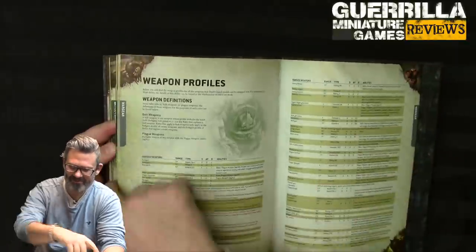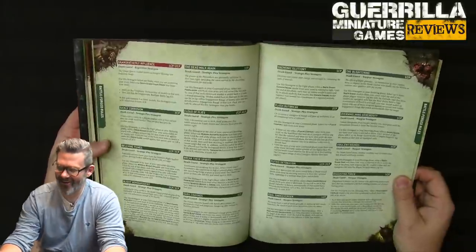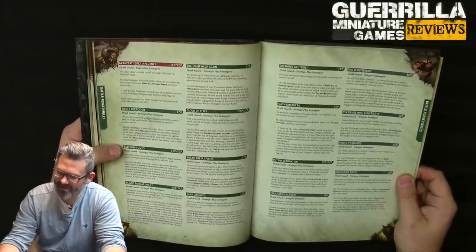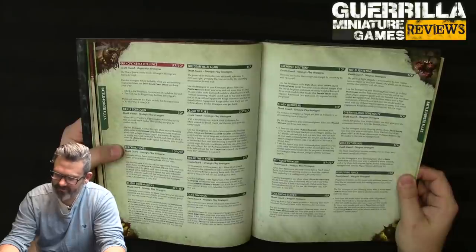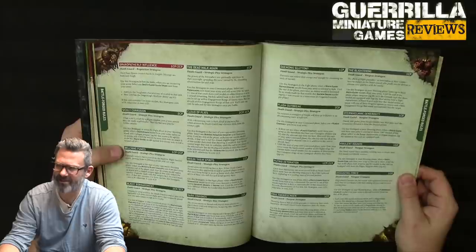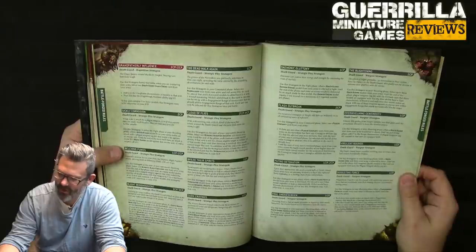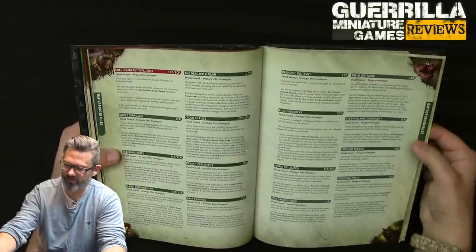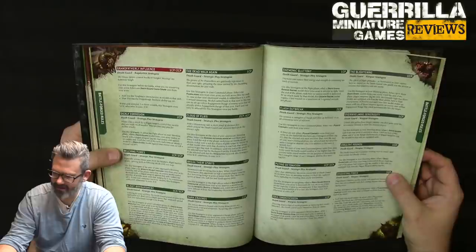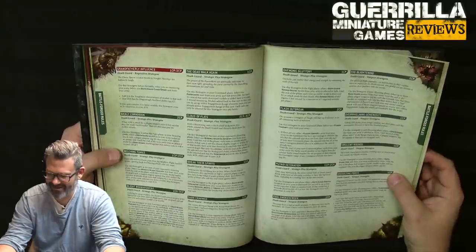Overwhelming Generosity (1 CP): in your shooting phase, add 6 inches to the range of plague weapons on a Death Guard unit — so you could have 30-inch range plague weapons. Virulent Rounds (1 CP): on a Death Guard core unit, bolt weapons gain the plague ability until end of phase — re-rolling ones to wound — so you're basically building a lieutenant aura into your guns.